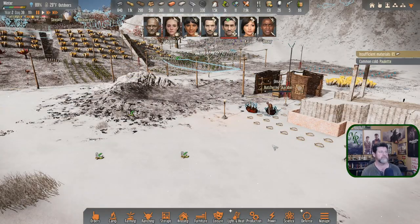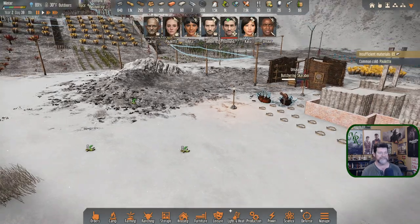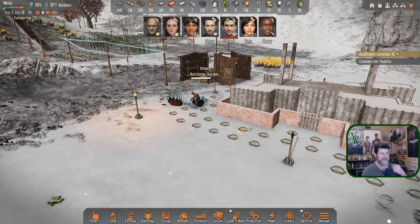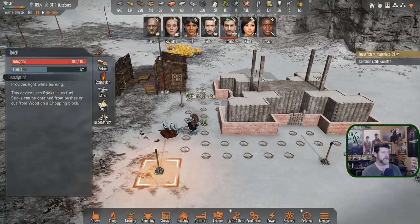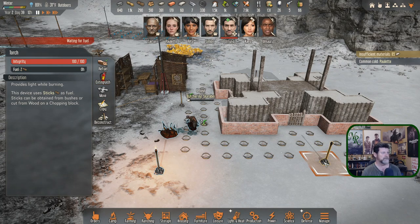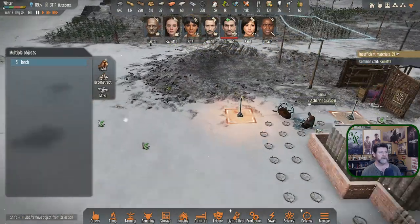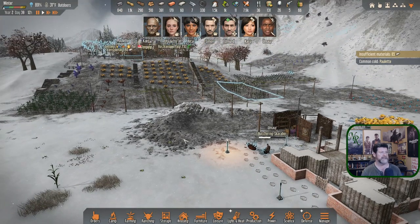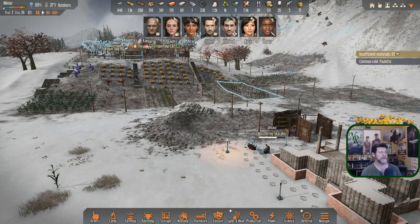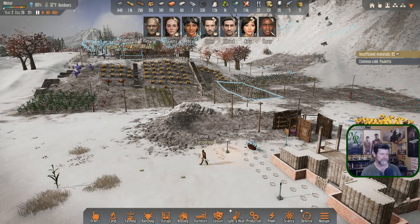Everything's cleaned up, most are back up at the house now. Umair is the last remaining butcher — he's just got two left to pick up. Got the wall repaired, got the traps reset. We have one torch left, so extinguish this one — it's run out of fuel. Extinguish all. I'm going to let Umair finish his thing. Rita did a little harvesting on her way up; most everybody else I sent back to bed.